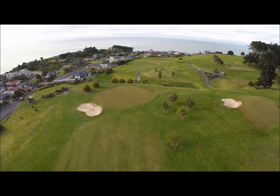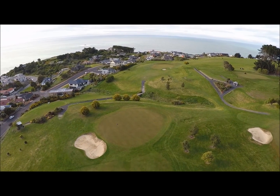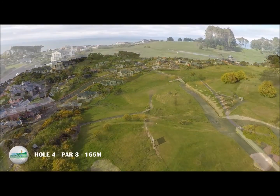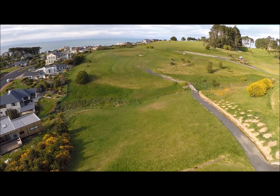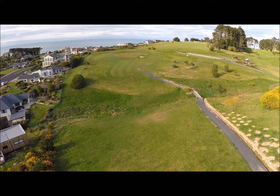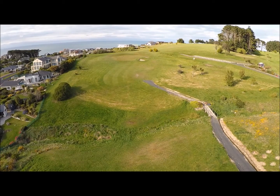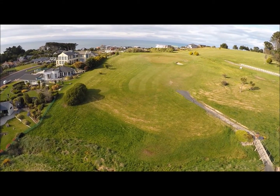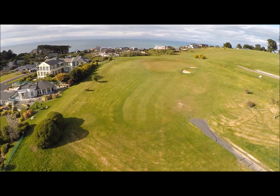The large third green slopes to the front and is guarded by a bunker at the front left. The fourth hole, Spion Kop, is the first par 3 at 165 metres. This tricky hole can require anything from a 9 iron to a 3 iron off the tee depending on the wind. Landing on the right side of the green is largely the preferable option to avoid a tough two-putt for par.